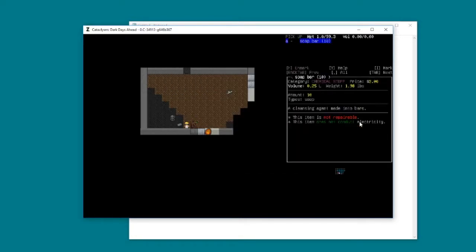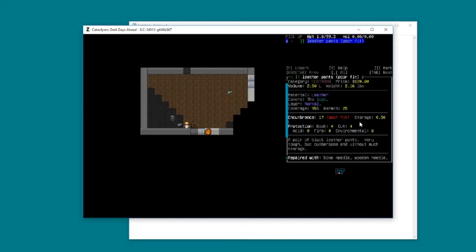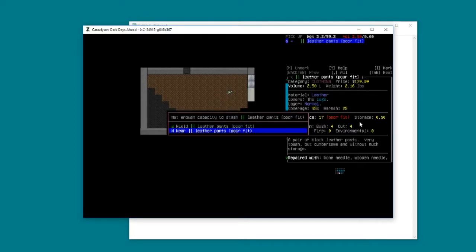You could pick up your soap bar over here - that would put us over weight, but you can wield it. More importantly, as we move east, there is something here in this little chest of drawers - that's a pair of leather pants. Let's instantly put those on.